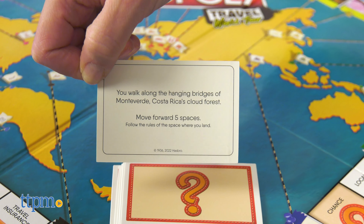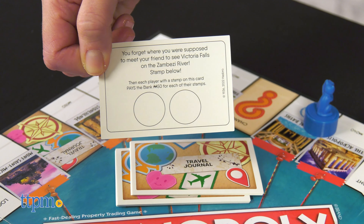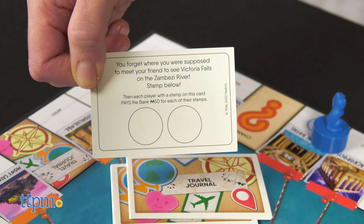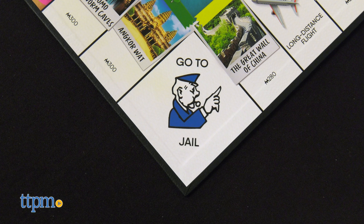With chance cards, you draw a card and do what it says. With travel journal cards, read the card, do what it says, and if there is an empty circle, stamp it. These stamps stay on the cards forever, awarding players extra money in future games.